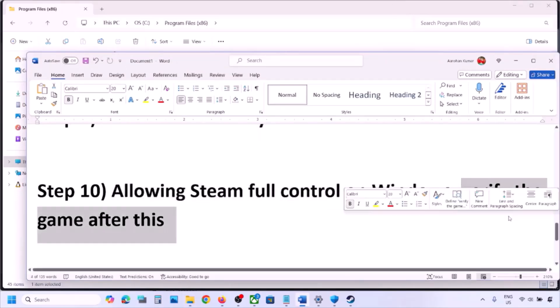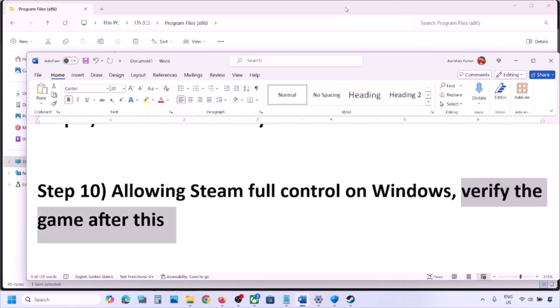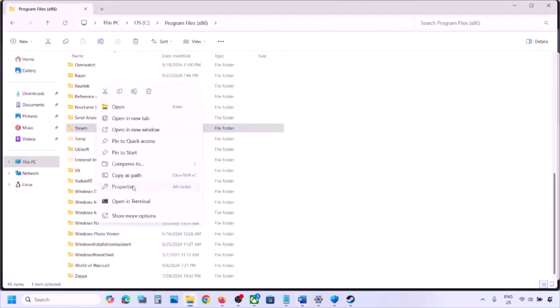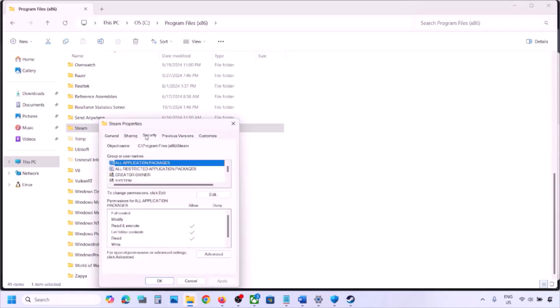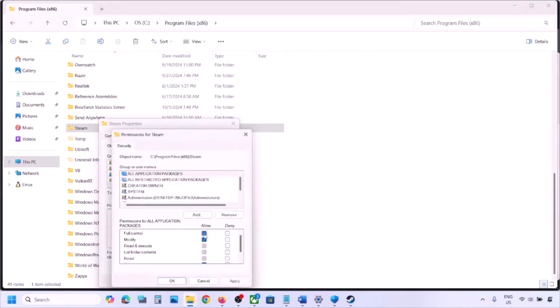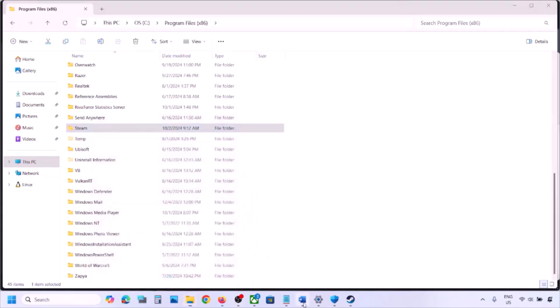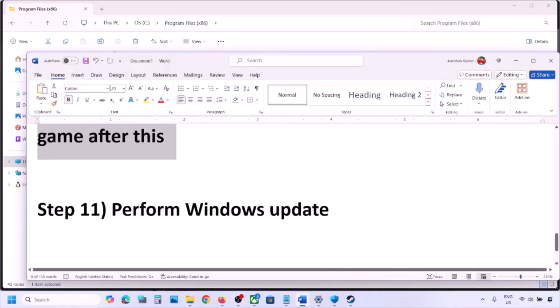The next step is to allow Steam full control on Windows and then verify the game files. Go to the Steam folder, right-click on Steam, go to Properties, then the Security tab. Select your username, click Edit, and make sure Full Control is checked. Click Apply, then OK, and check again.